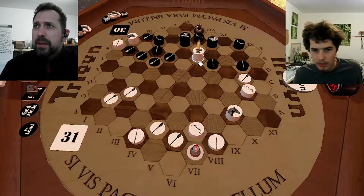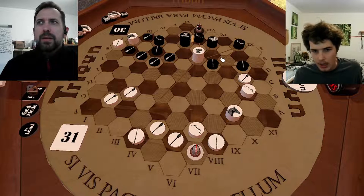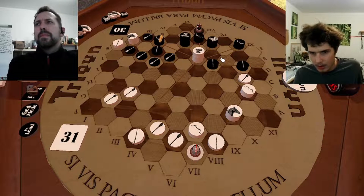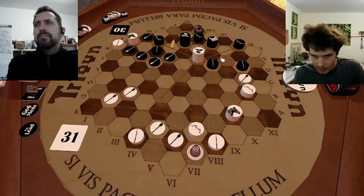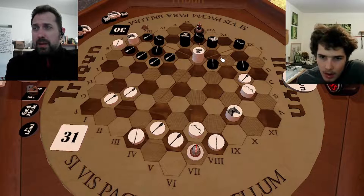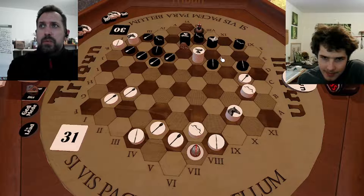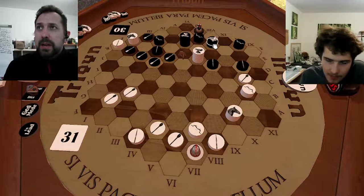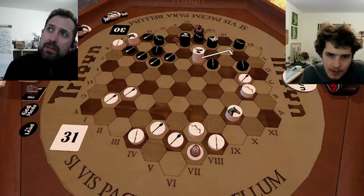There's nothing for him — you can't take here, you can't take here, everything is somehow blocked. That was a very clever, very savvy move, because even the Sagittarius here is threatened but it is defended now.